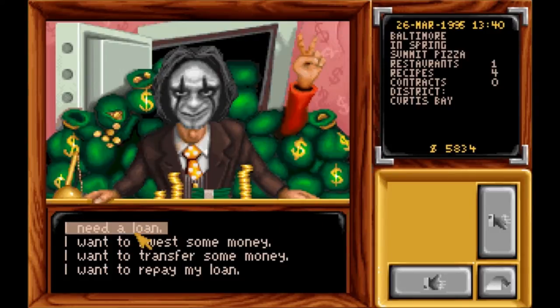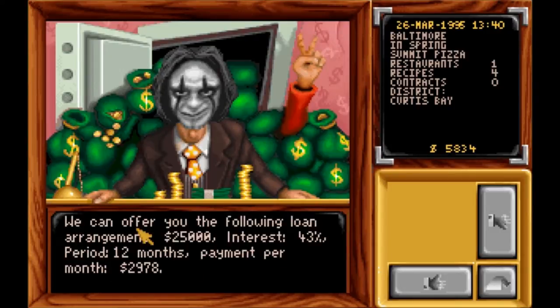I always buy the chemicals because they're easy to do. I need a loan. We can offer you $25,000. Now, that's another $3,000 a month we're paying out.